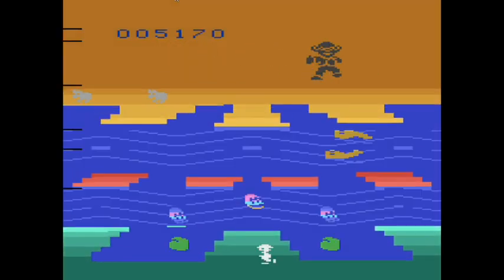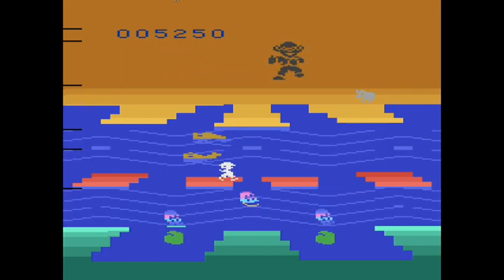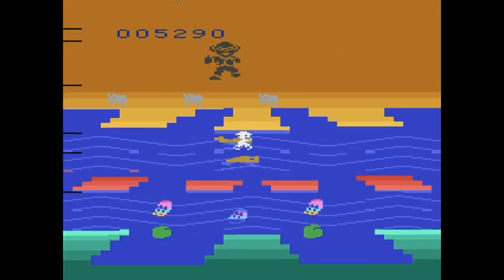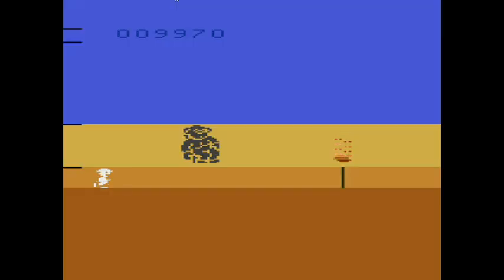Your character here doesn't believe in an eye for an eye, he believes in two eyes for an eye. I do have to assume you're some kind of hunter, because it's kind of hard to tell from the sprite, but he's supposed to be wearing safari clothes. So I think he's supposed to be some kind of hunter of exotic animals.